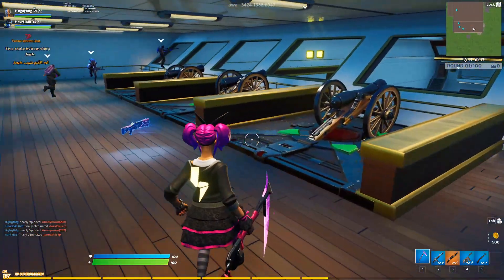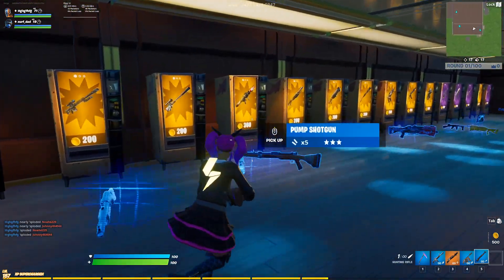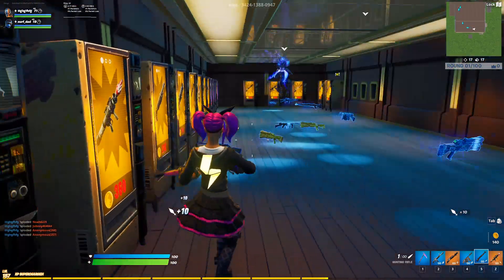First off, you need to buy a rocket launcher. Once you spawn up in this area here, you want to go downstairs — you can see all these vending machines. To get a rocket launcher you're going to need 360 gold. I've got enough and I'm going to buy that now.